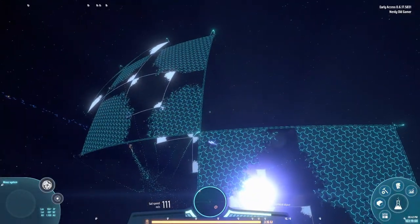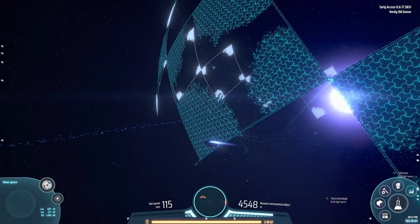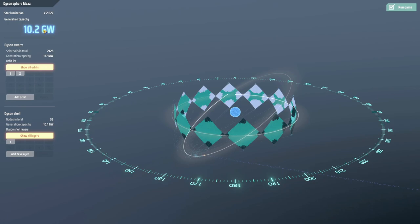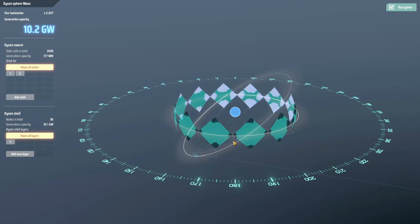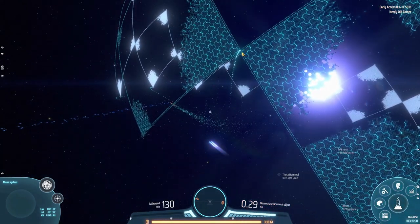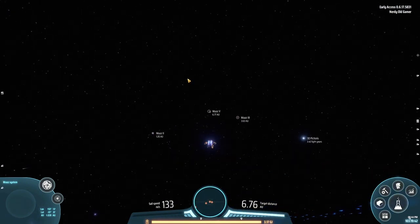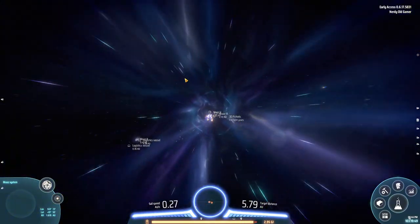Welcome back folks, we are setting a lot of solar sails out there and our Dyson Sphere is coming together. Look at all those sails — it's beautiful. We are up to 10.2 gigawatts on it, so that is really really sweet. It's just streaming in with solar sails. We need to head over to Mars 5 — let's go and we'll be there in a jiffy.